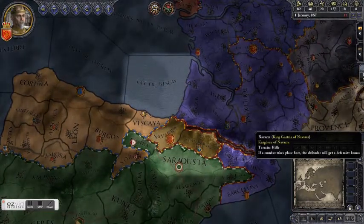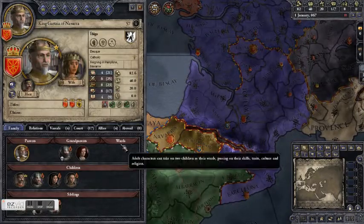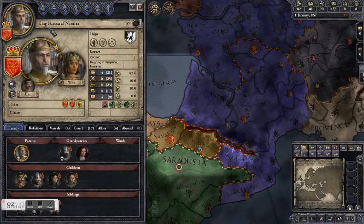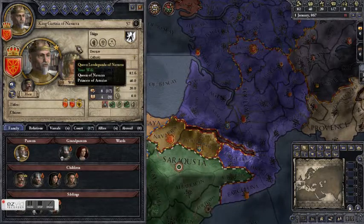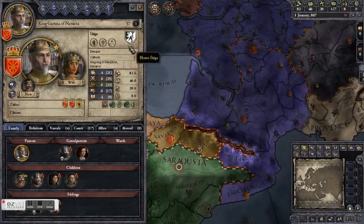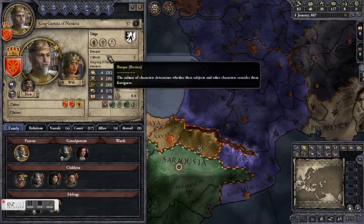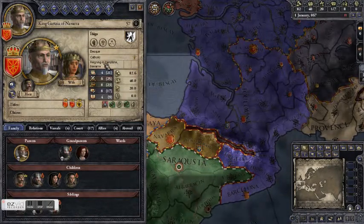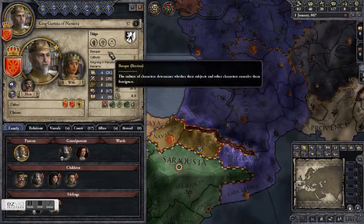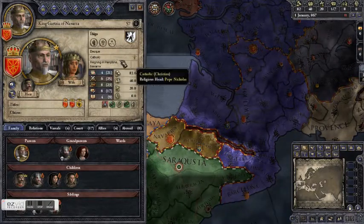So let's zoom in on Navara a bit. As I said, this is the character screen — you get to it by clicking on your portrait in the top left, and it is probably the most important screen in the game. You'll be going back to this one a lot. You've got your monarch's name here, King García of Navara, and their dynasty name here. He's of the house Iniga. There's the house's coat of arms — a lion, a pretty cool black and white shield. Then you get their cultural information: Basque and Catholic, and he is reigning in Pamplona currently. This is all generally flavor. You use your culture and religion to determine whether or not your vassals will like you, but aside from that it's not likely to change very often.